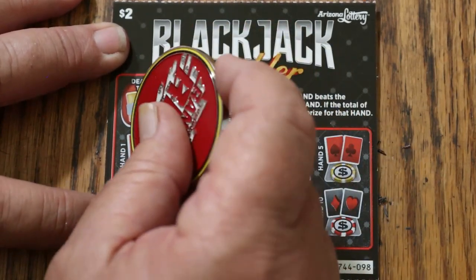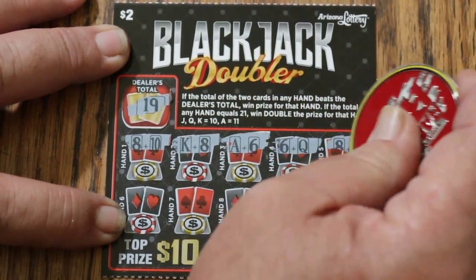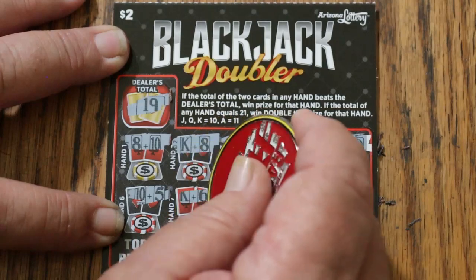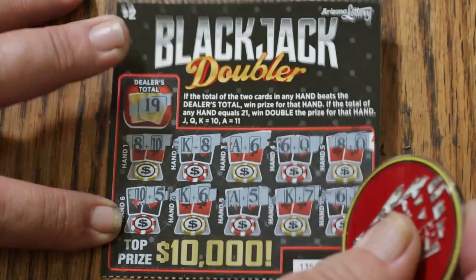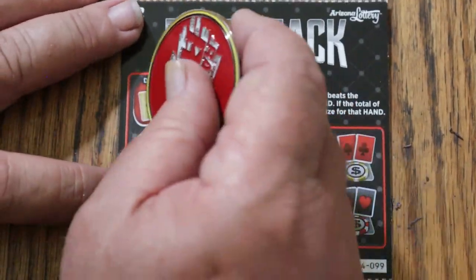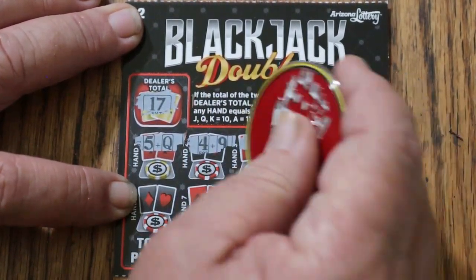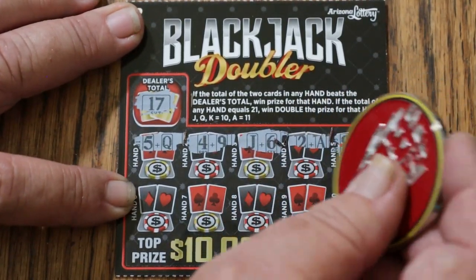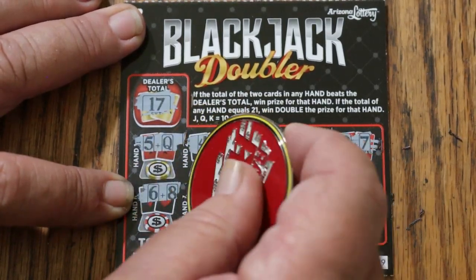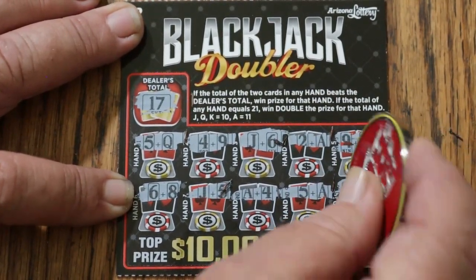Dealer hand to beat is 19. Player hands: 18, 18, 17, 16, 18, 15, 16, 16, 17, and 16. All right, next one — dealer hand this time is 17. Player hands: 15, 13, 16, 13, 16, 14, 15, 15, 16, 15, 16, and 14. Nothing.